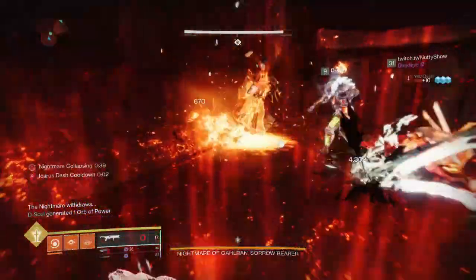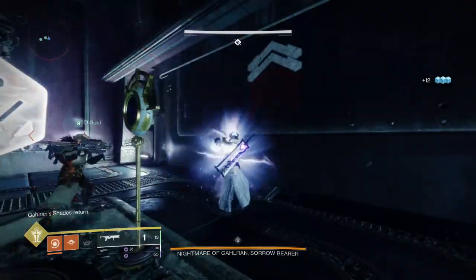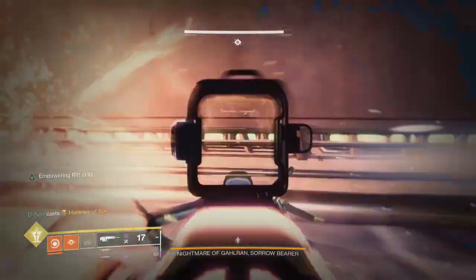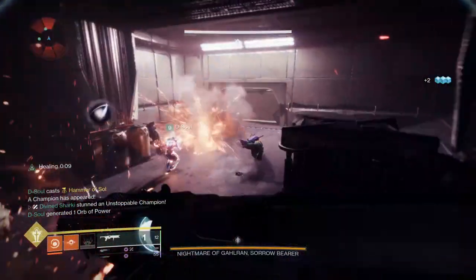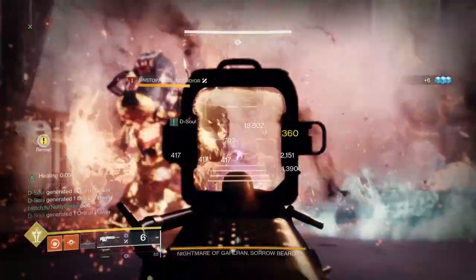I will warn you: on Master it's 1590. The Colossuses that come out whenever you manifest your symbol are going to be Unstoppable Champions — you only have to kill two of them. Obviously the Psions are gonna hit a lot harder, so maybe put on a sniper resist mod or one of the solar/void seasonal resist mods.